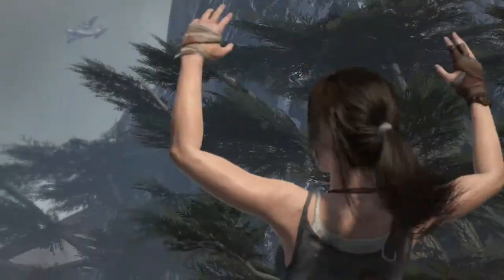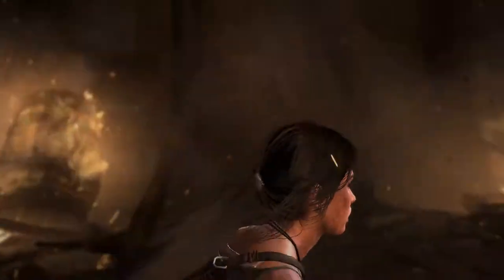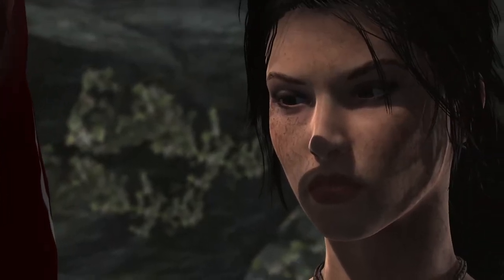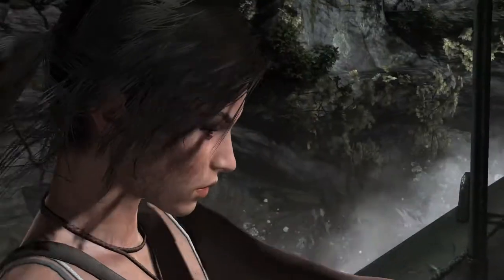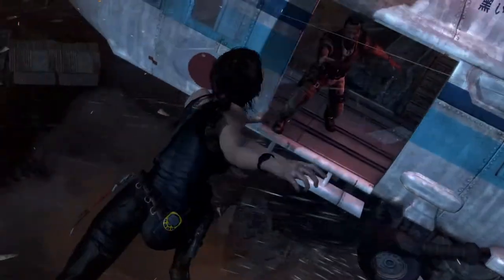So this is just a glimpse at how we made a next-gen Lara — from the different effects we added to the dynamically changing materials on Lara's skin, from all the new head, face, and TressFX hair effects, to the physics we added to the gear itself. This is truly the Definitive Edition of Tomb Raider.